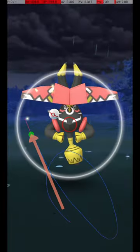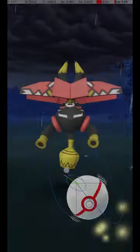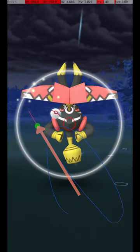Here are some other examples of successful release points. There is a large amount of variation possible in the throw, since Tapu Bulu's Catch Circle is quite large.